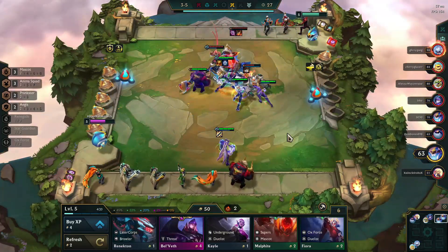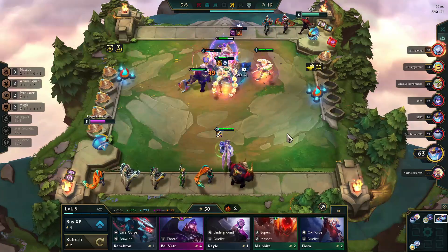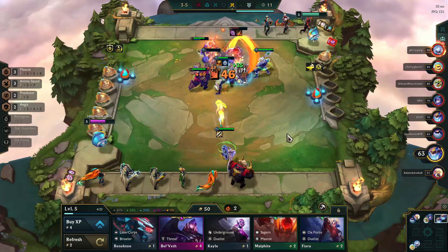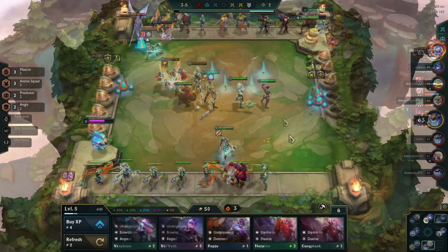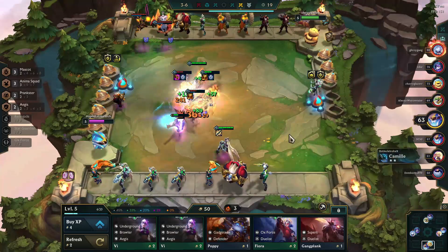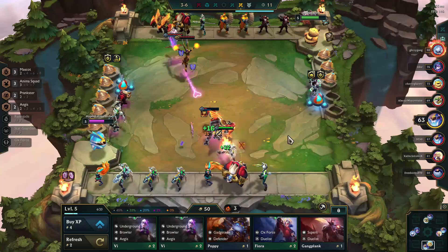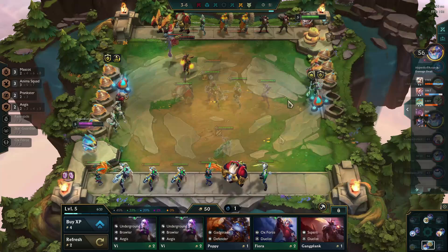You can see the plan starting to come together as I am now two Jinxes away from gold. Once I get there and once I see Misfortune, it's going to be time to change the strategy entirely and flip over into leveling. The real key to this strategy is to have a lot of patience. You're going to be tempted to roll down earlier to try to solidify the team, but you really just need to stay focused on target.